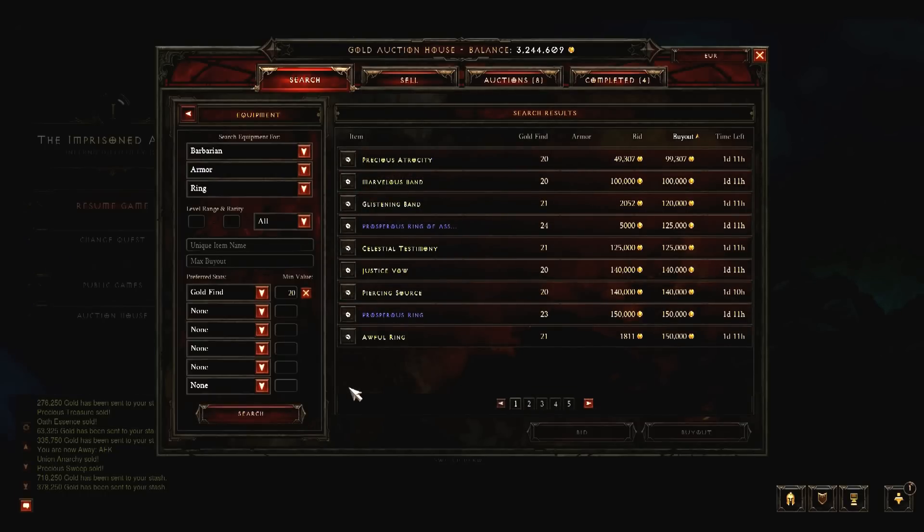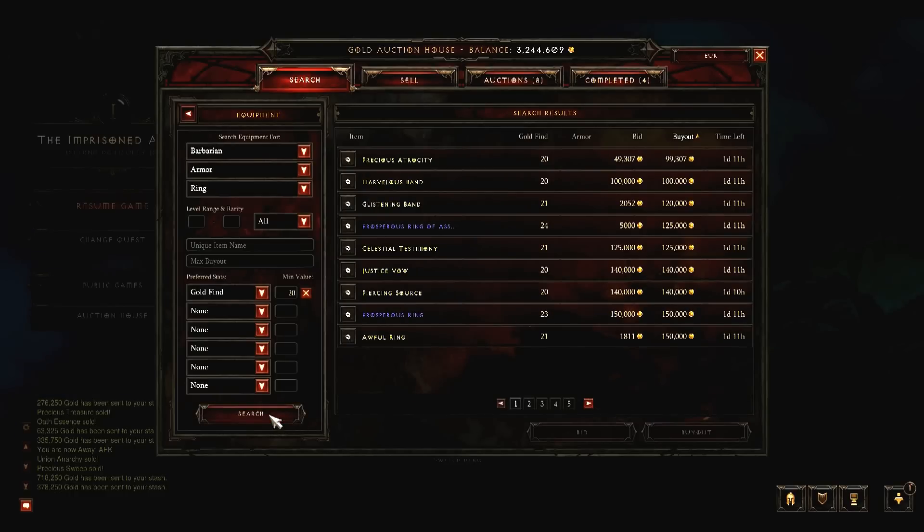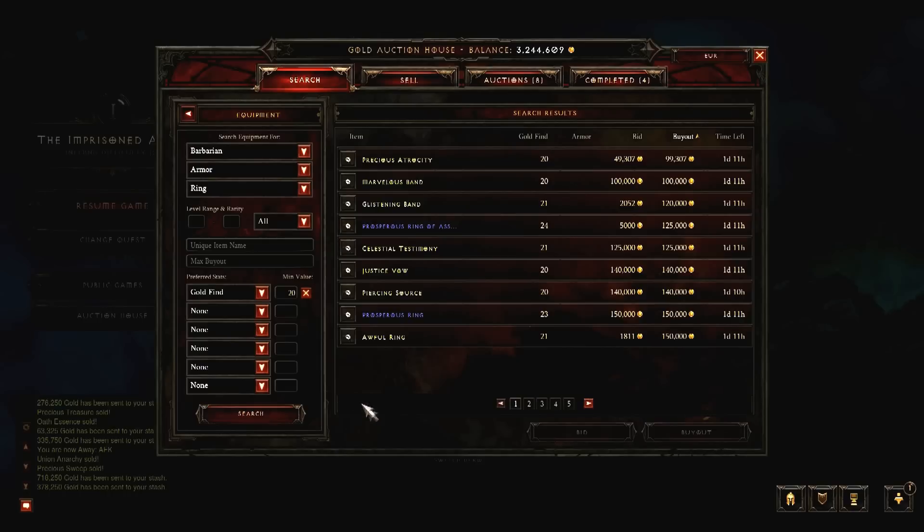Rings are also a great example of something else you should look for. If a certain item can have some special affixes that are not available on most other item types, they might not value it to its full value as they are not used to it. Life percentage can be a good idea — add it to a good belt and it can raise its value by several millions. A strong life regeneration can do the same as well in some cases. Attack speed on rings is similar in this regard as well.